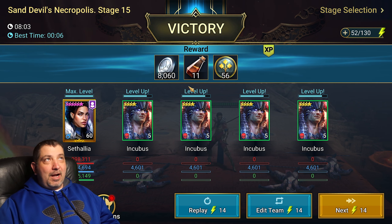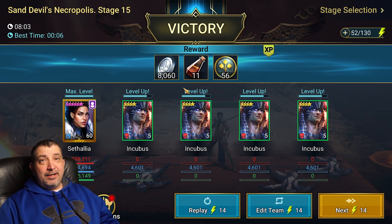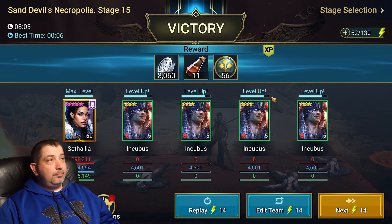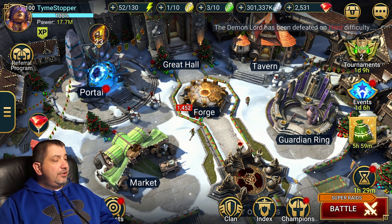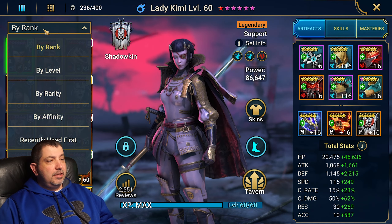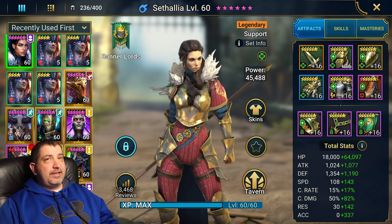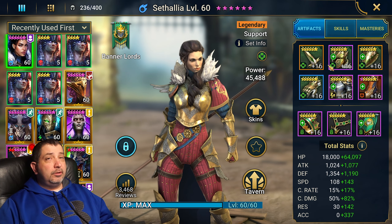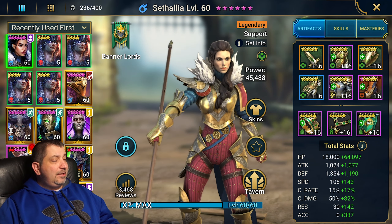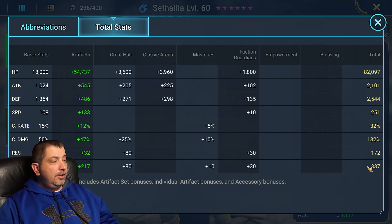I'm guessing you could probably get it down to maybe three to four minutes if you had brimstone on her and were actually landing your HP burns, unlike me since mine isn't booked out. Speaking of the build, let's go take a look at how we have her built. Super easy build to do - there are a couple different ways you could actually build her. I have her built in a regen set right now just because I have a ton of regen gear. I've tested it with two sets of Immortal and it did work with Immortal as well. This gear is not crazy high for stage 15 anyway. We have her at 337 accuracy to make sure she's able to land that HP burn.